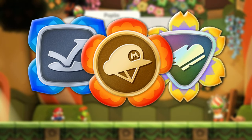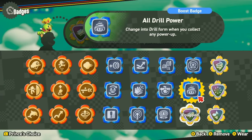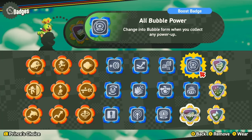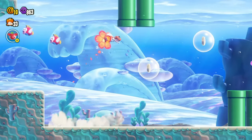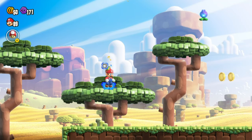Badges are equipable items that change or add some moves to your character that you can use, and there's 24 of them in total. They're quite a fun gameplay mechanic that adds some unique flavor to the controls and how the game is played, depending on which badge you choose. Some are designed to help you on levels and being extremely useful, and others are just ridiculous useless garbage.